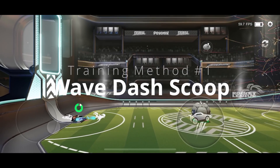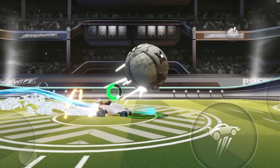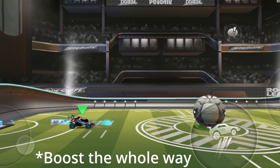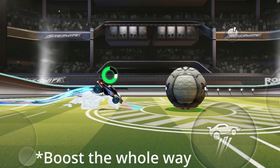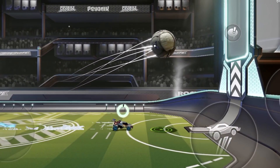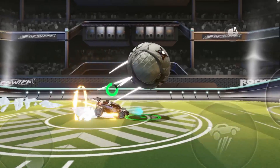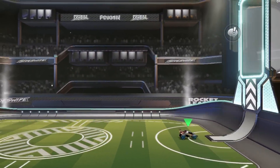This first one is one that I haven't seen done before in game, so I'm not sure if it's a new mechanic, but I call it the wave dash scoop. To do it, you first boost towards the ball, then when you're about this distance away, jump, aim diagonal down, and jump again towards the ground. Your car should land just in front of the ball, with the nose of your car scooping the ball up into the air — or a really big pop like this that goes into your opponent's goal.